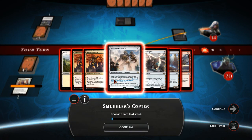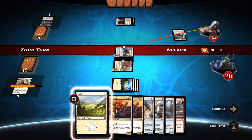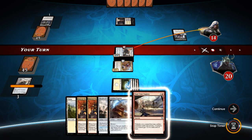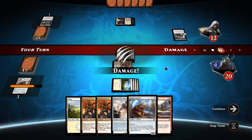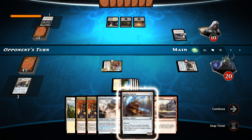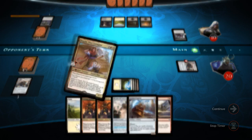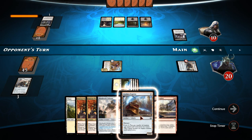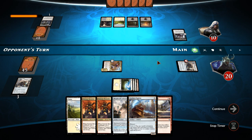We'll toss away the Smuggler's Copter since we've already got one — I'd rather keep the Aradara Express. What I found out is that you can crew the Aradara Express with another vehicle: crew the Smuggler's Copter to make it a 4/4, and then use that to crew the Aradara Express. Yes, you can crew vehicles with other vehicles — it's a little bit ridiculous, and I'm not sure if it's a glitch, but it's kind of funny.